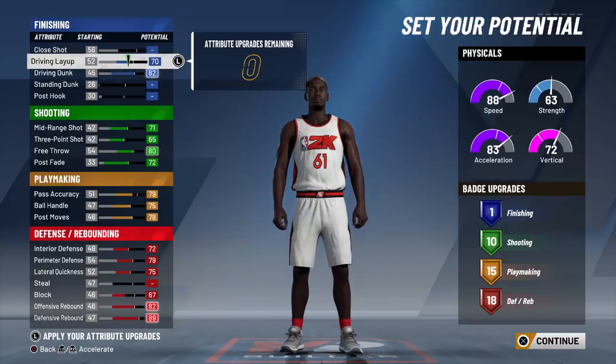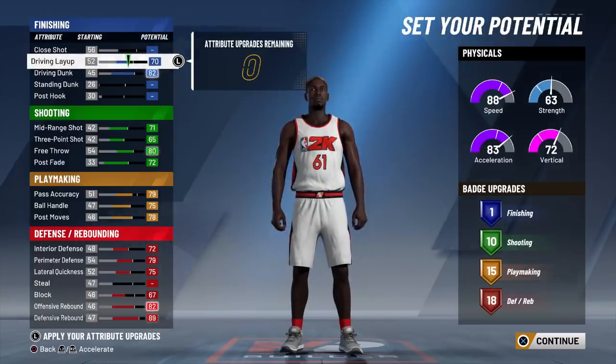At legend, you'd be godly. But when you're tall, you don't need as many finishing badges as when you're short. At 6'5", yeah, you might want it because everybody's the same height. But because you're 6'7", you got the height advantage — you don't need it.